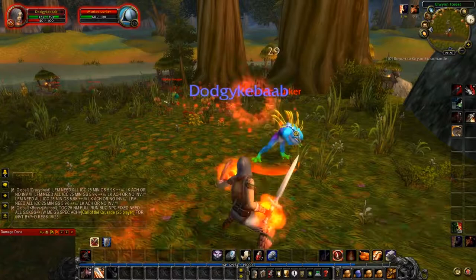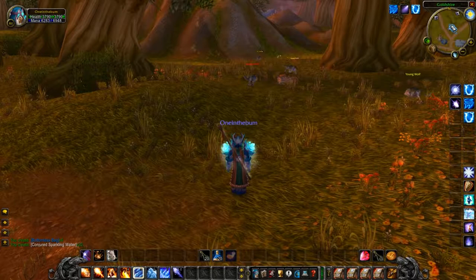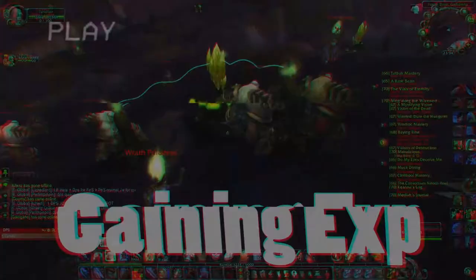Now, you might have spotted a weakness in this strategy, and that is AoE attacks. Don't worry, because I've got you covered there too. When the area of effect marker appears on the ground, you might be tempted to click on that ground area where the mobs are. Don't do this. Why? Because true experts use the minimap. When you see that area of effect marker, click the area in the minimap that you want the spell to be used. Now, what could be easier than that, fool?